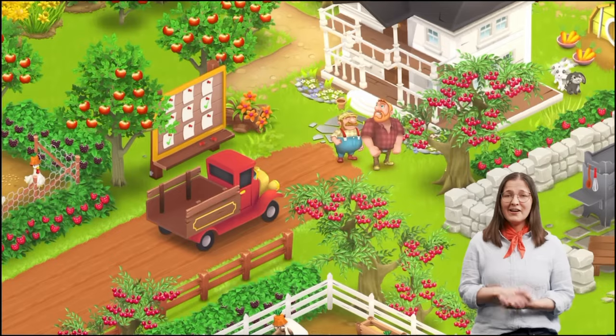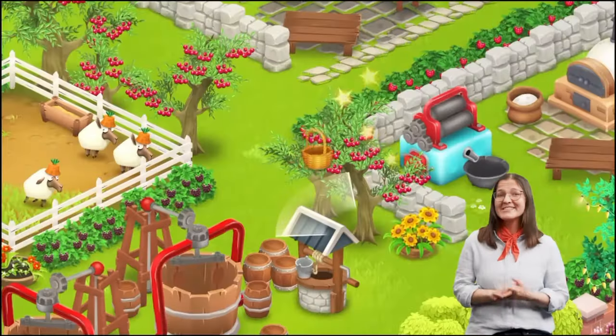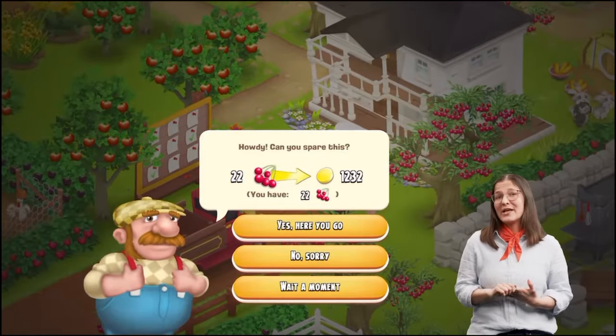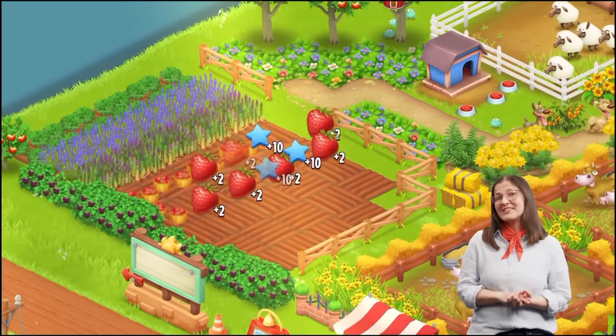Next we're going to have a new event — Gardens Week in the game, which I think is going to be the Farm Visitor event. They're going to ask you for your crops and vegetables: carrots, strawberries, and cherries, and they're going to pay you double coins, just like we had the potatoes day a couple of days ago. I think this is going to be exciting — I love this new series of events, they're really cool.